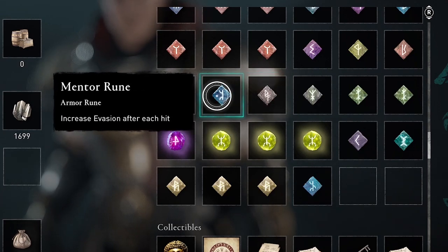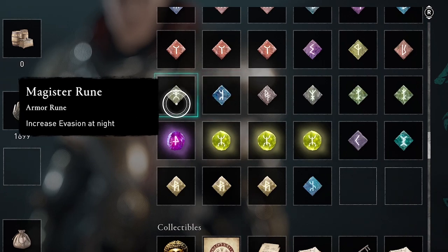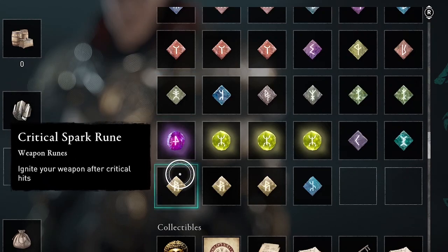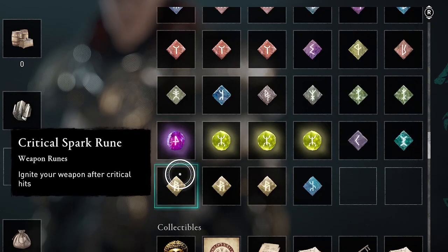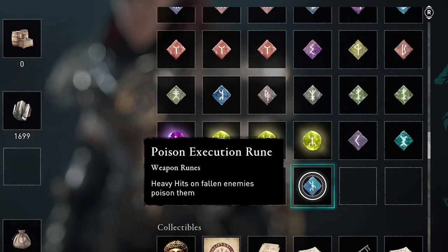Now we're back down to the armor runes. There are only about 10 armor runes and there are over 50 weapon runes, so you don't have as much selection for armor runes. I typically just use whatever armor rune corresponds to the armor set that I'm using.